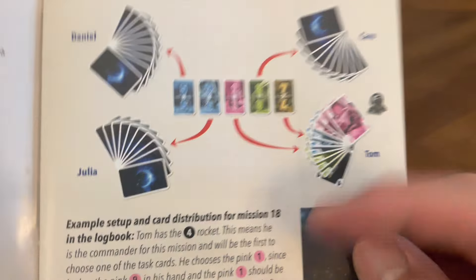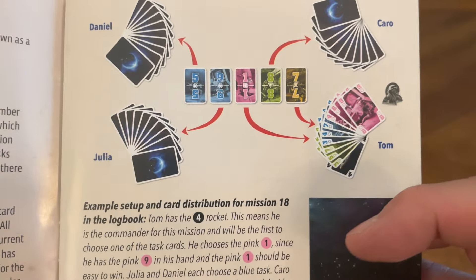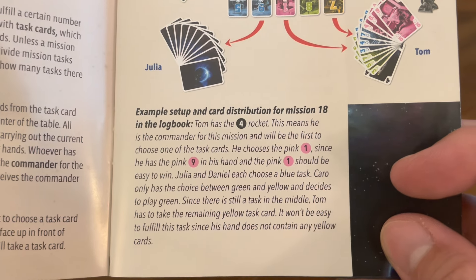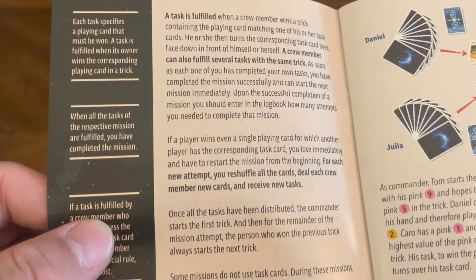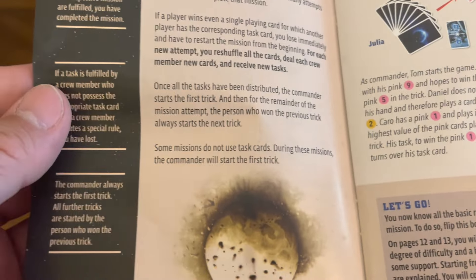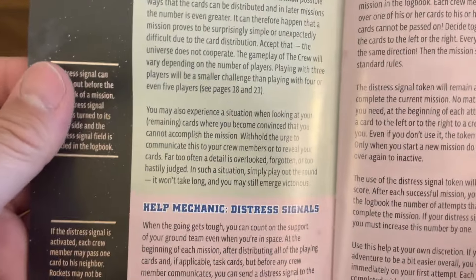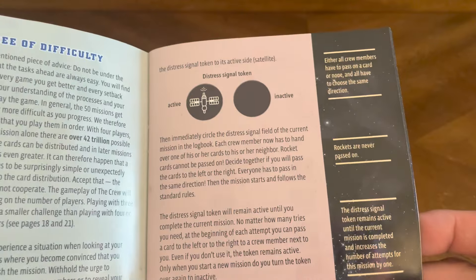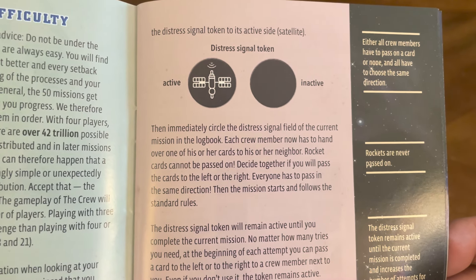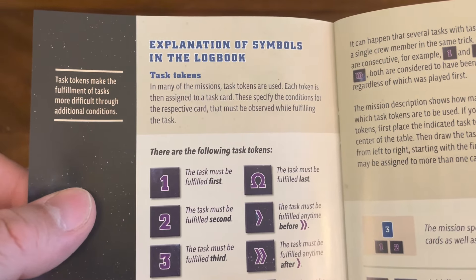Mission number 18 in the logbook — not a quest, but a mission. The person who has the four-rocket goes first and is the commander of the mission. You choose a task card, and it tells you exactly what to do if the task is fulfilled. There's a help mechanic with distress signals — the distress signal token is active or inactive.